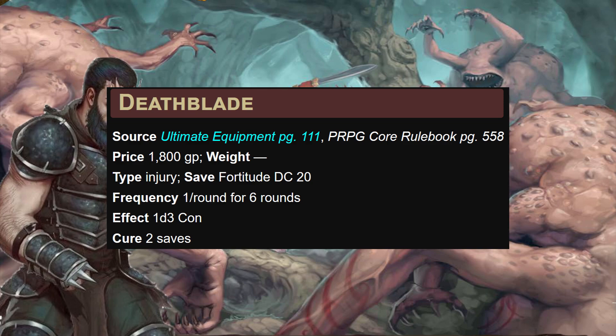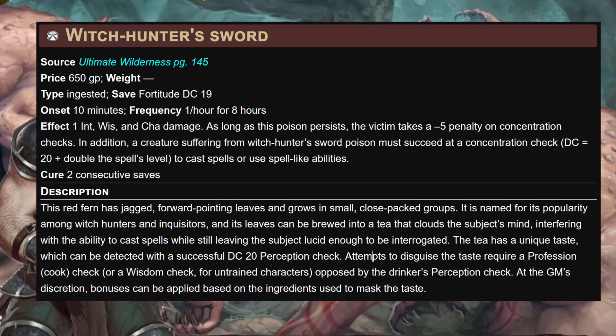Witch Hunter's Sword, printed in Ultimate Wilderness, is our first ingested poison and a great option versus casters. Its effect is one intelligence, wisdom, and charisma damage. As long as the poison persists, the victim takes a minus five penalty on concentration checks and must roll concentration checks at DC 20 plus double the spell's level to cast spells or use spell-like abilities — with two saves to cure. Taking someone out of the fight potentially before it's even begun.